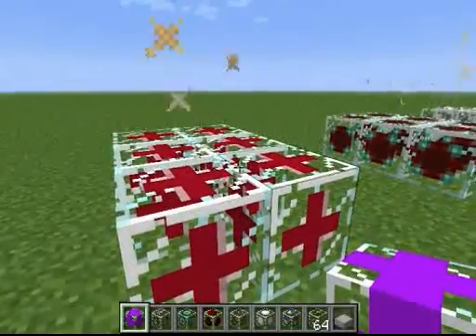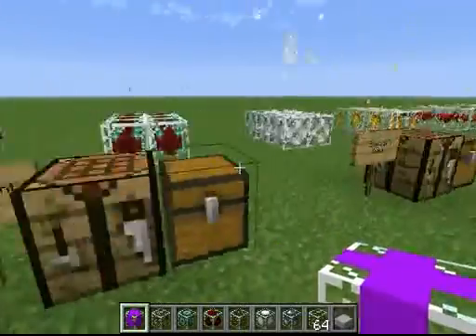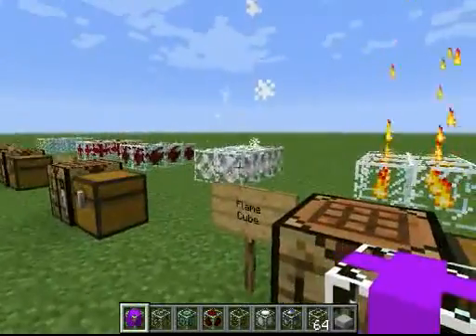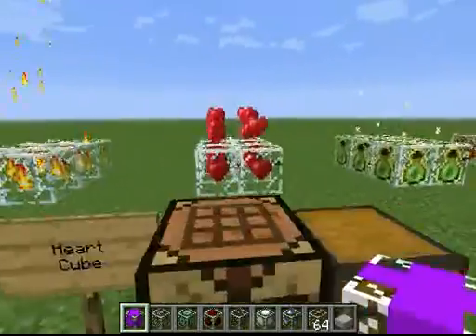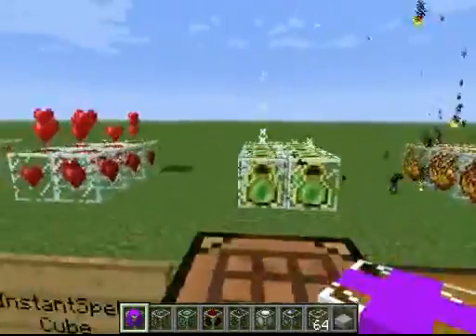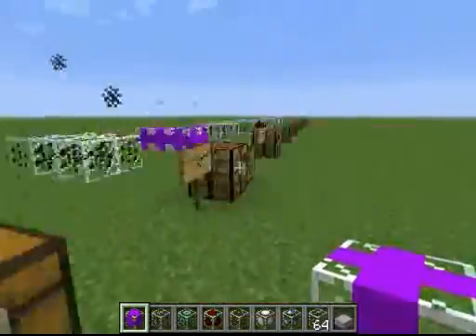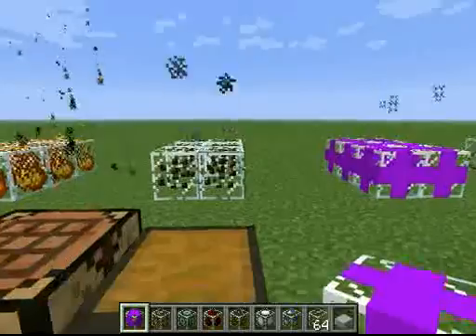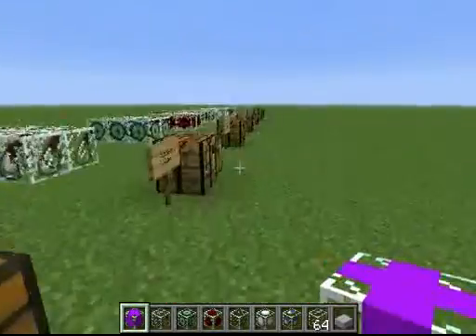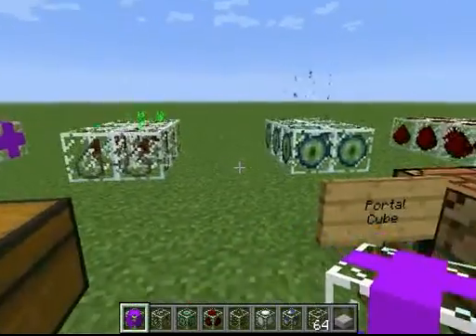The Crit Cube. The Crit Cube has the critical particles. The Enchantment Cube. Some of my other favorites other than the Explode Cube, which is really nice. We have the Flame and the Hearts for the Love Shack lovers. We have the Instant Spell Cube and the Lava Cube, a nice addition to any fireplace. We have the Large Smoke Cube, the Magic Crit. One of my favorites,